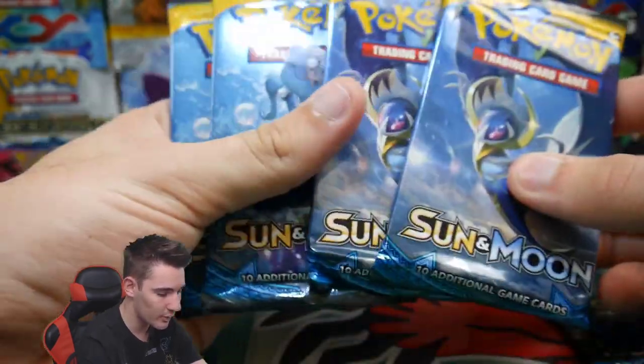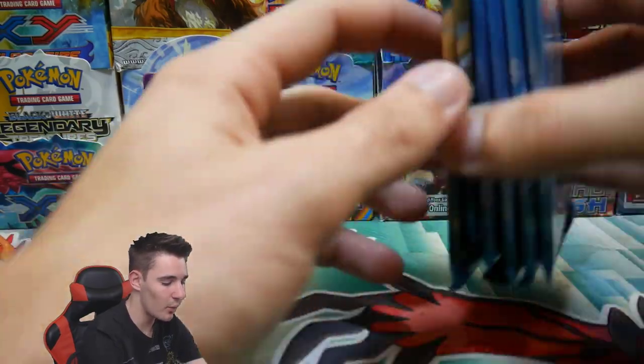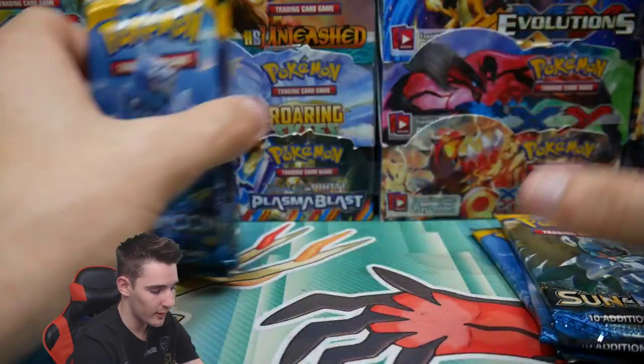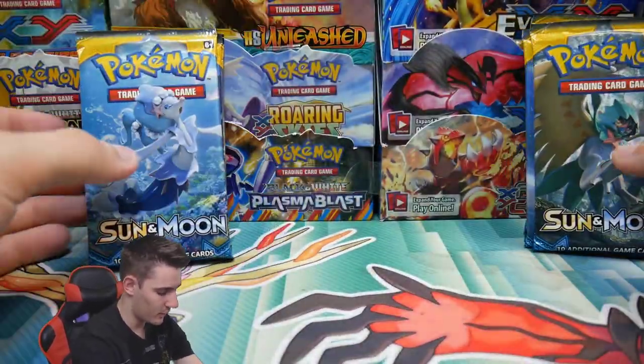So there's two Decidueye, two Lunala, and two Primarina. We'll be cracking into all six of these today. Let's do one of each, and then we'll do one of each again — let's do it versing.